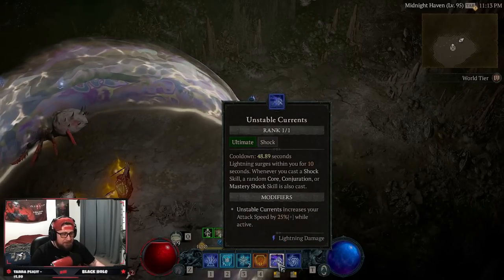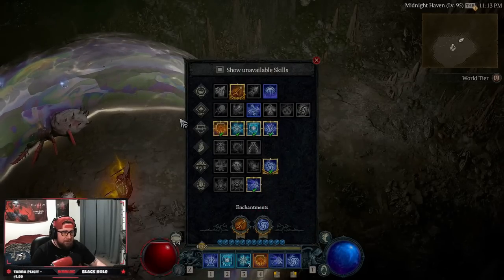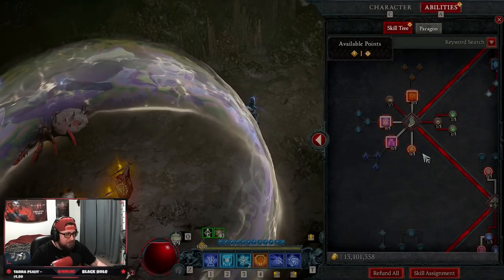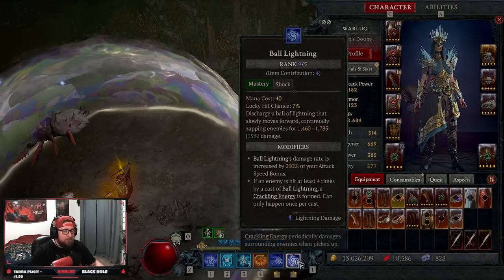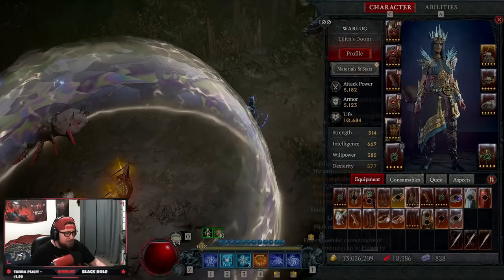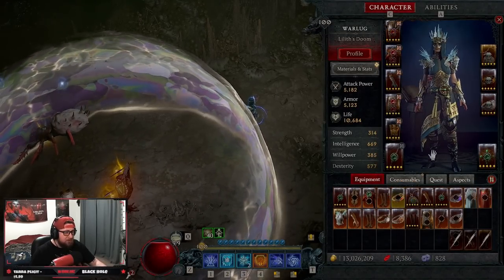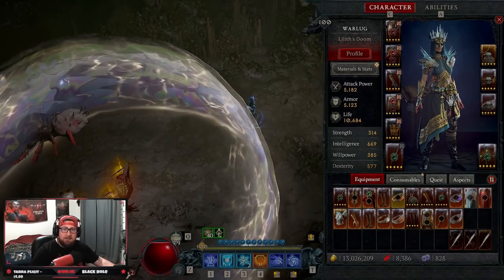The reason we have Chain Lightning in the skill tree is because Unstable Currents casts a random core, conjuration, or mastery skill. Our core skill is Chain Lightning, our conjuration would be Lightning Spear, and our mastery is Ball Lightning. If you really wanted to, you could drop a point from elsewhere and add a point into the skill just to have it, but it's not required. That's the Ball Lightning build — like the video, let me know what you think in the comments, subscribe if you're new, and as always, stay gaming!